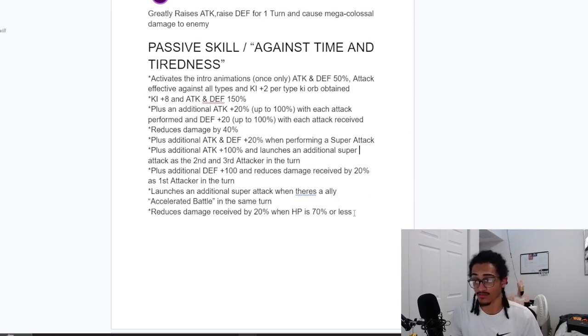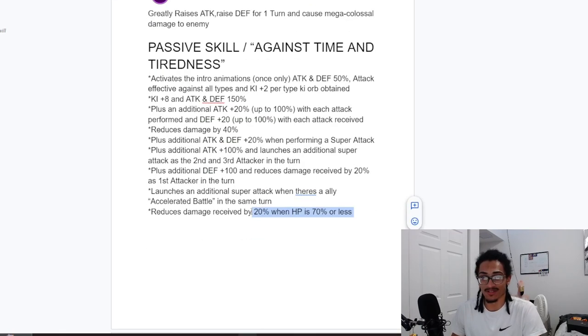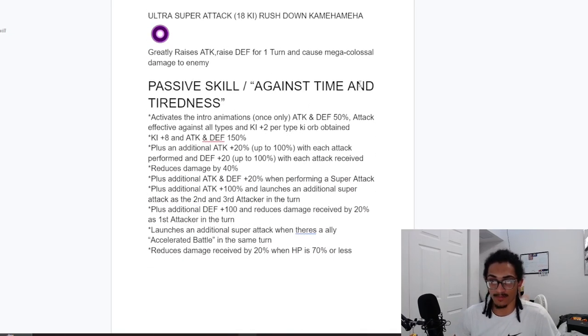The most important thing for slot one is that 60% damage reduction, building defense with each attack received — just five hits — plus that additional 100% defense. If you fall below the 70% HP threshold, this card shouldn't be taking much damage from tough bosses because he'll have 80% damage reduction near the end of battle. He can get a guaranteed super both as the second or third attacker and when an Accelerated Battle character attacks in the same turn — that's potentially two-plus supers.